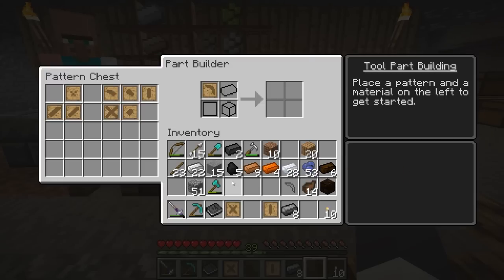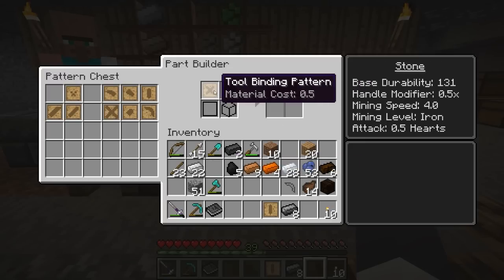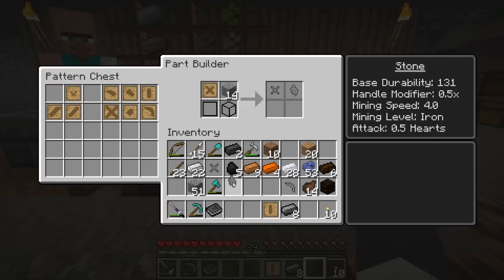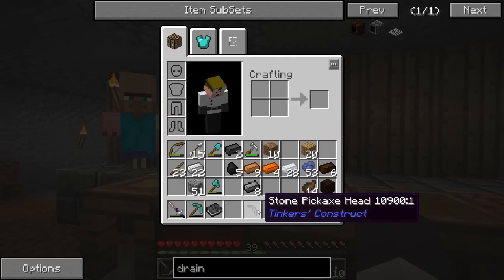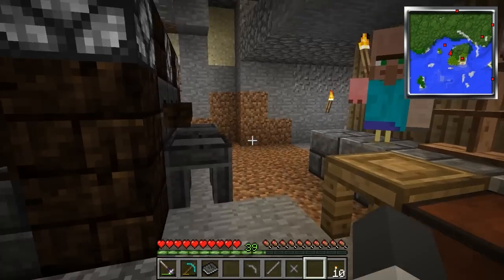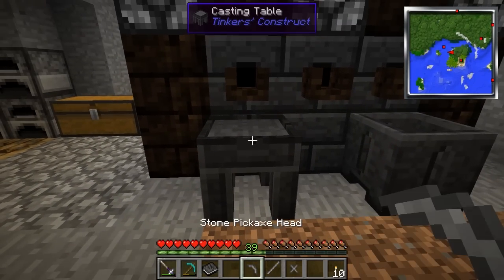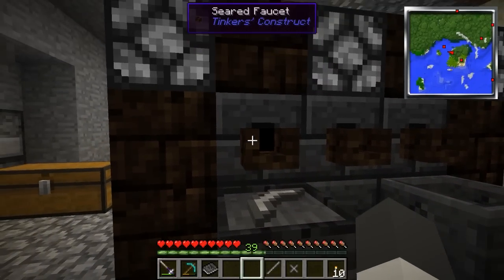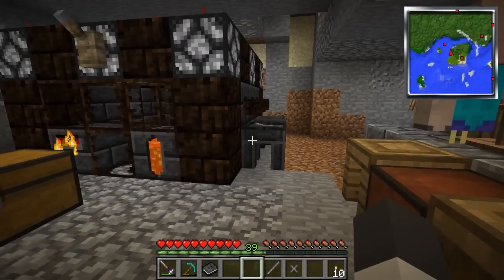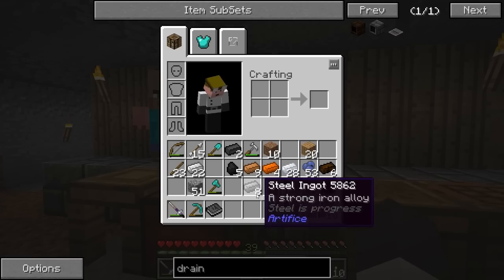We're going to use a stone pickaxe head for our cast. I'll put that back, get the tool binding, put some stone in here - and this shows you the cost, which is a half, so it really only takes half a stone. That's why we get this shard back. Same goes with the rod pattern - this is the handle - and we get a rod and a stone shard. Now with these patterns - these castings - we have to put them on the casting table like so, and then we can release some molten aluminum brass and it will form a cast around that piece.